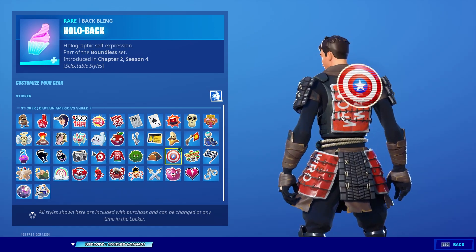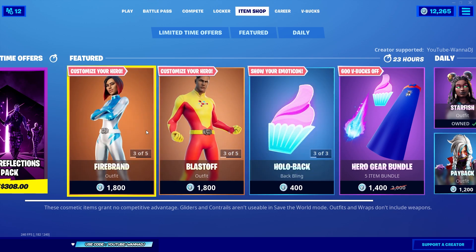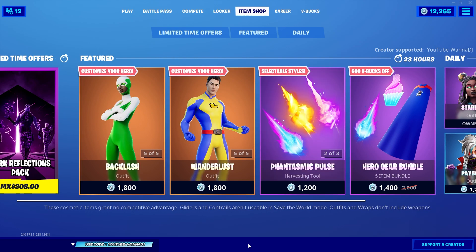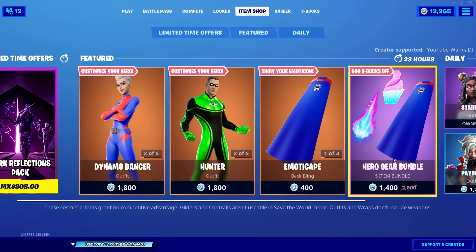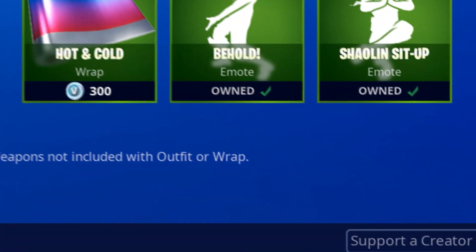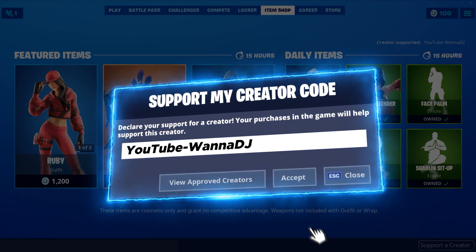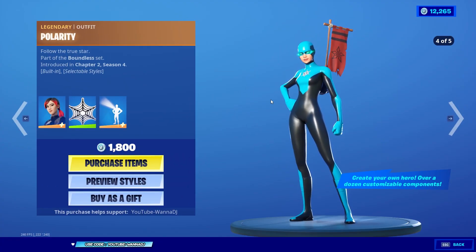There's no limit to how much you can customize this new set. For pricing, any of the skins costs 1800 V-Bucks — not the full 2000 since the backplane isn't included. If you want to save, you can also get the Hero Gear Bundle, which includes the cape, holographic backplane, and pickaxe. I'm gonna go ahead and buy Polarity. Don't forget to use my creator code youtube-18 in the item shop — hashtag ad.